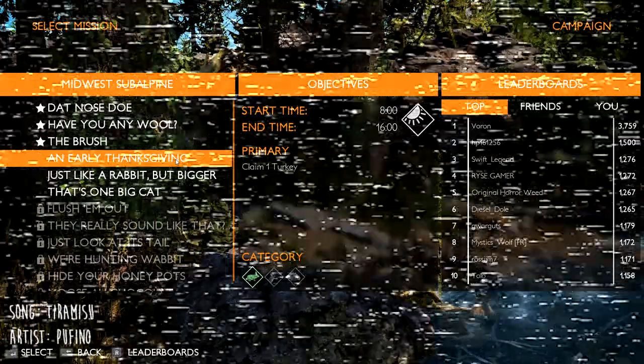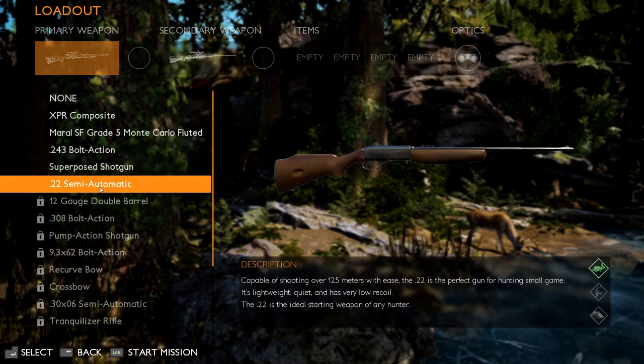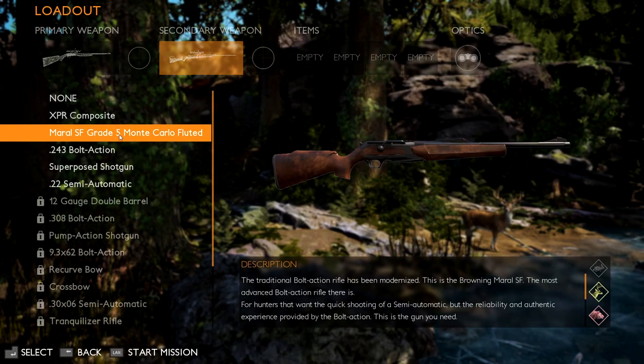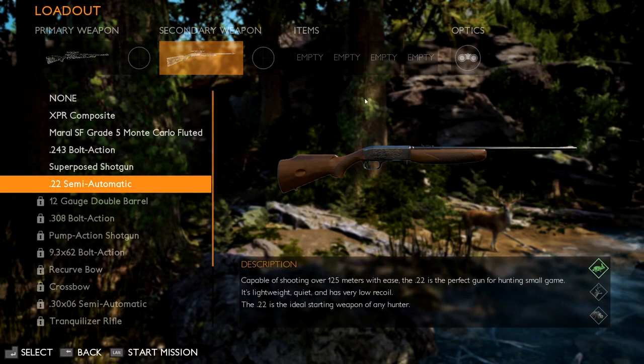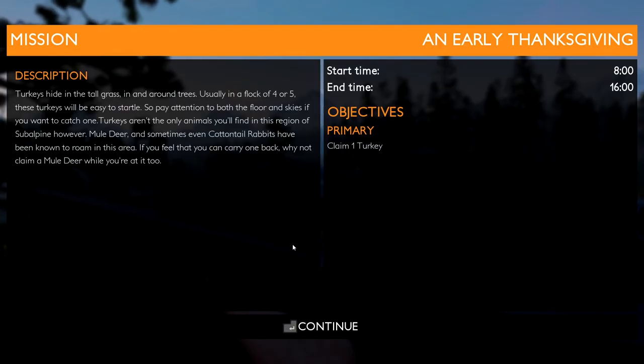Early Thanksgiving — and we've got to claim one turkey. We can do that. For our primary weapon, let's do the .22, and the Monte Carlo as our sidearm — always. And then we're going to do the .22 semi-automatic. Let's start the mission and accept it. We are now on Early Thanksgiving. Our start time is at 8 o'clock in the morning and our end time is at 4 o'clock in the afternoon, 1600 PM. We only have one objective — our primary is claim one turkey. Let's get right into it and try to get this one done quick.